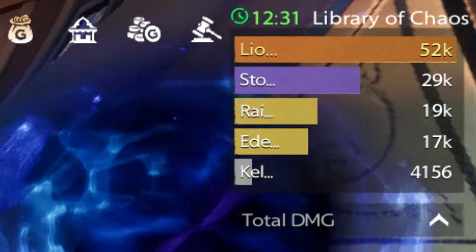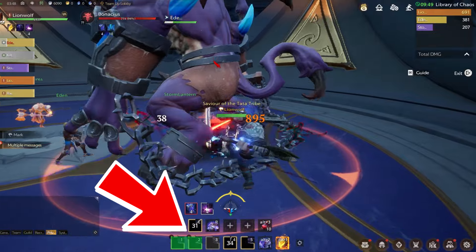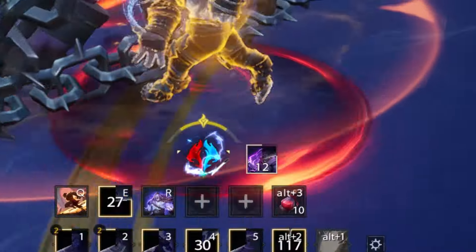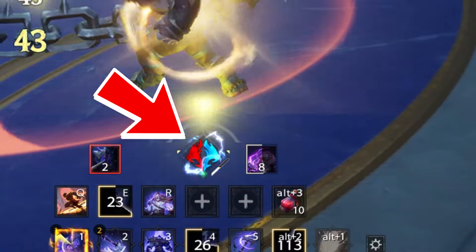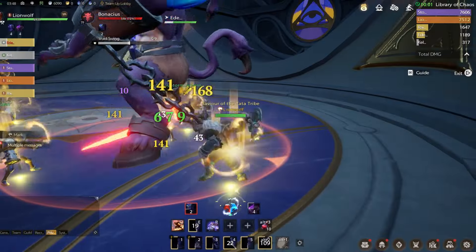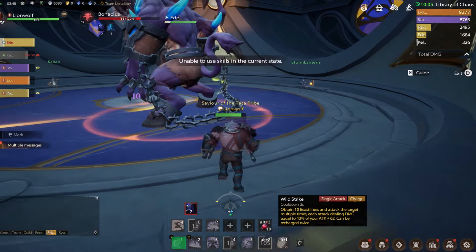Basically the rotation is to spam abilities 1 and 2 and keep those two abilities off cooldown. These two abilities will generate a resource shown in the middle of your screen — it looks like a Horde logo from World of Warcraft, red and blue. Skill 1 generates the red one, skill 2 generates the blue one, and you can spend them on skill 3, which we'll explain later.